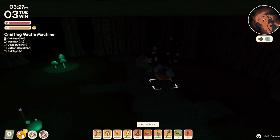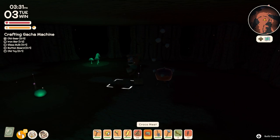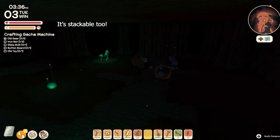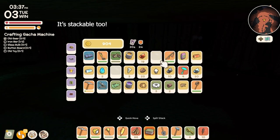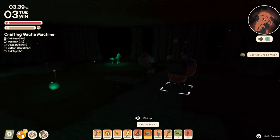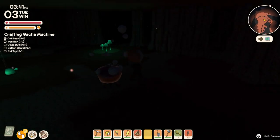Right now I'm cooking some croc meat because croc meat has an added benefit of increasing your maximum health. There you go — max health increased. So when you kill these crocodiles down here I highly recommend that you cook the meat up and use that to heal yourself throughout your time in the cave.